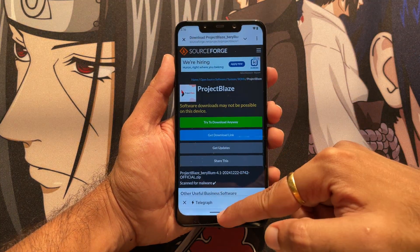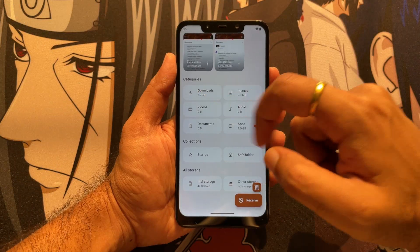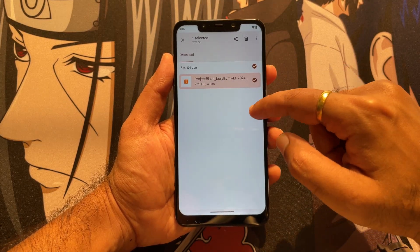Moving ahead, we just have to check in the file manager if we have the ROM downloaded, and here's what it looks like.